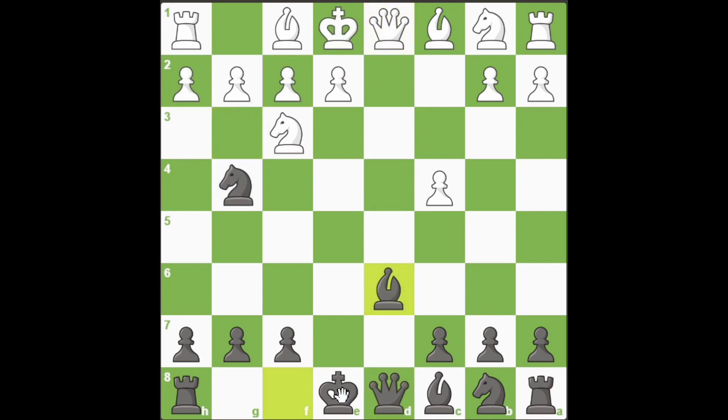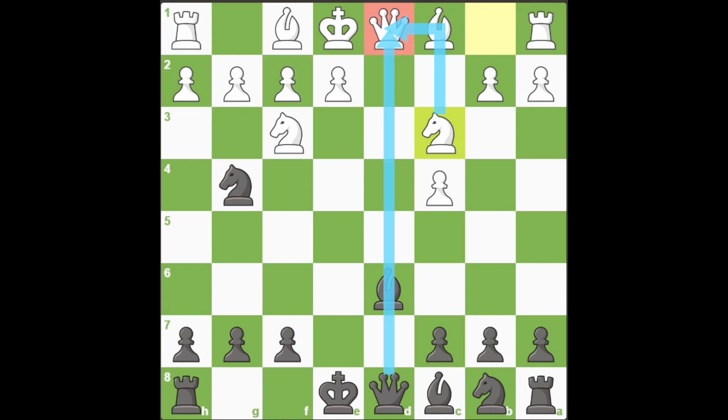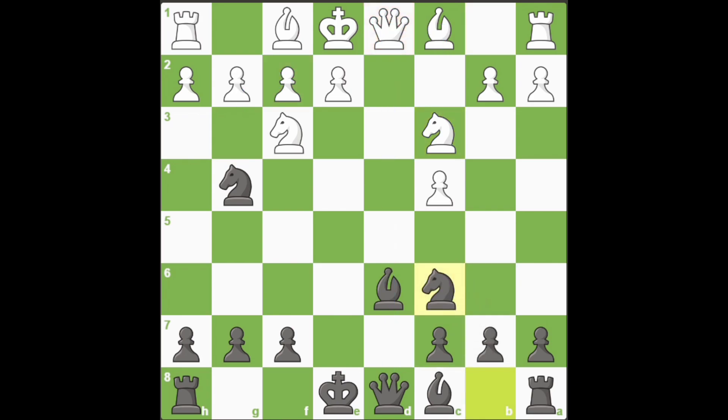But what if your opponent does not fall for this trap and avoids playing pawn to h3? For example, if they instead play the stronger move knight to c3, then the queen remains defended and these tactics no longer work because, at the end of the line, the queen will be protected. In this case, you simply continue your development, because your main goal was always to be ahead in development, open lines for your pieces, and build up an attack later.